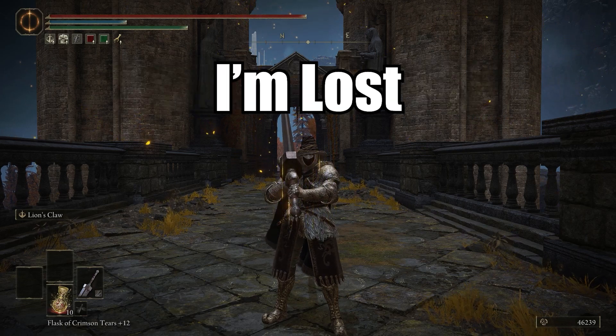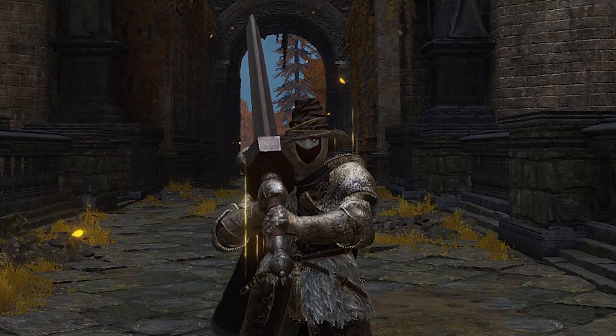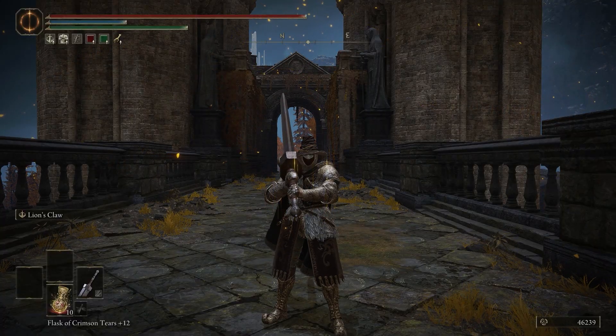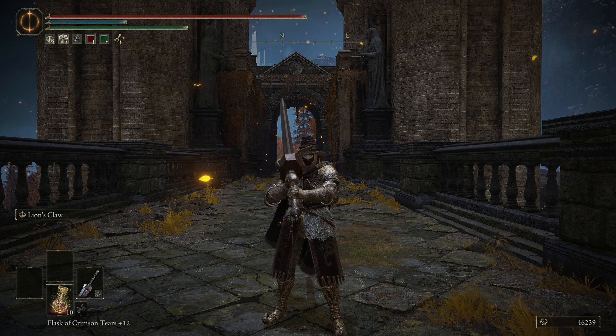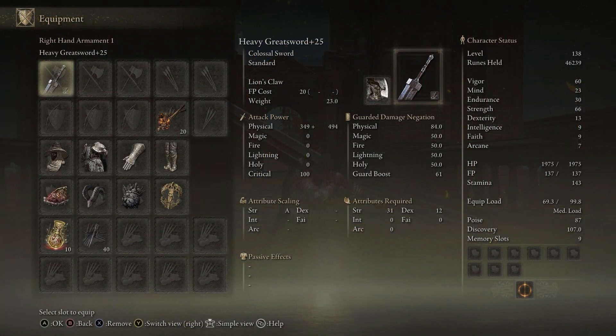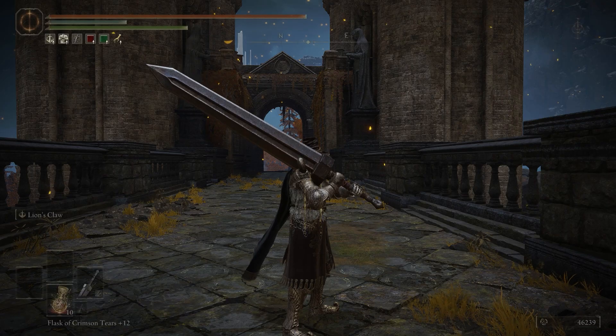Hello everyone, I'm Lost and welcome to another episode of Weapon Spotlight. Today I think Hollow Knight music will be perfect for the intro. We are talking about the Great Sword, which is not a great sword — it's a colossal sword, which is weird.